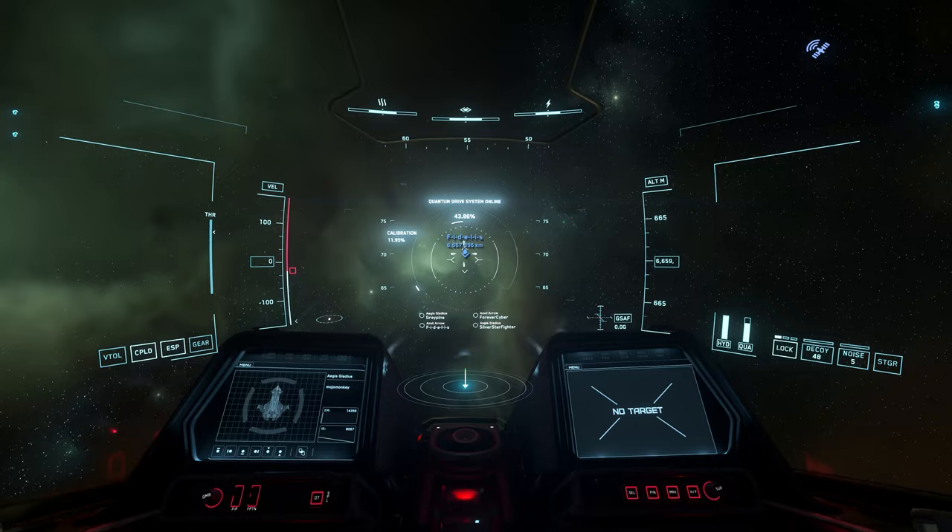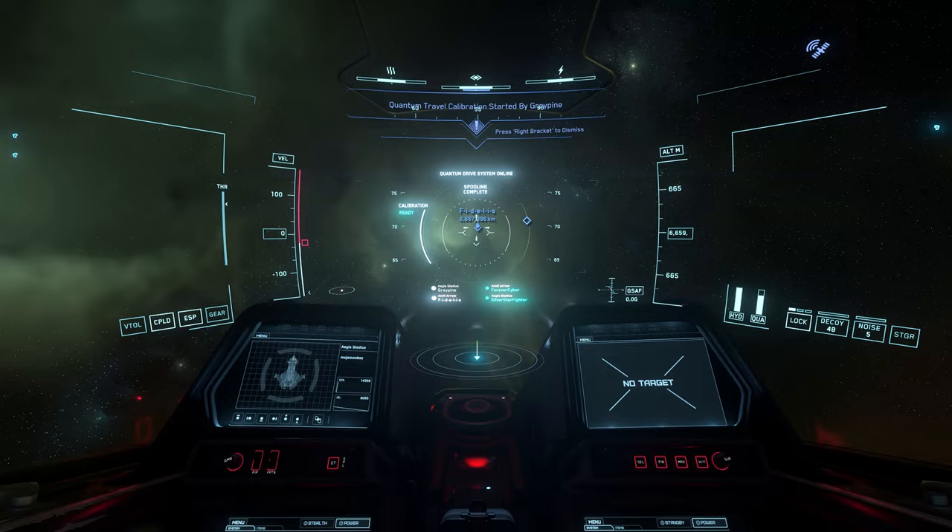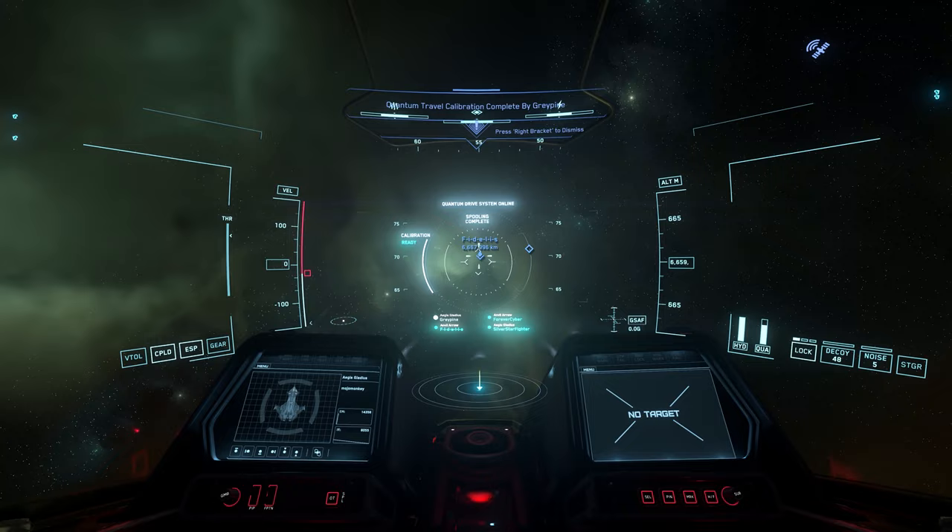Then it's as simple as having the first player spool their quantum drive — by default that's the B for Bravo key — checking that other players are listed on the heads up display, and then everybody spooling up their own quantum drive. Only the jump leader should have to do the quantum drive calibration; the others inherit it from the jump leader.